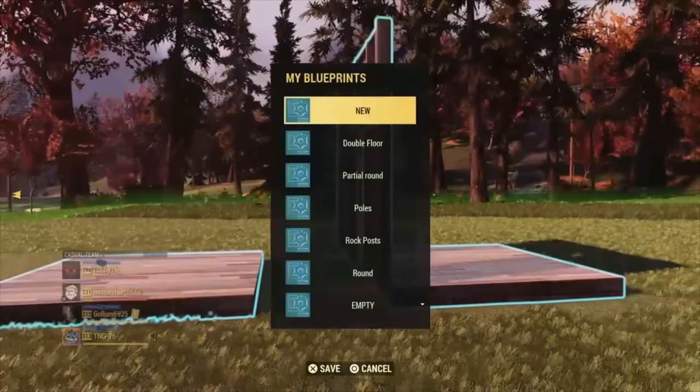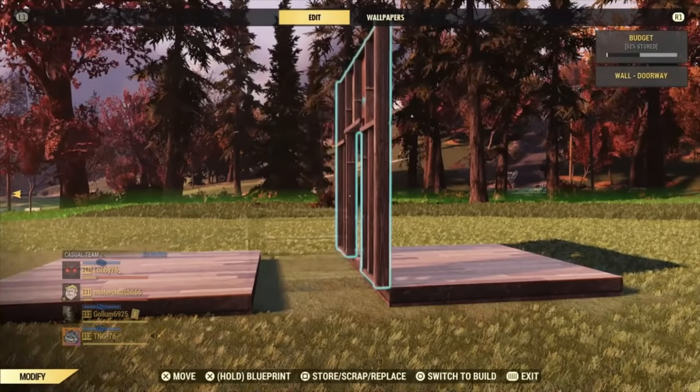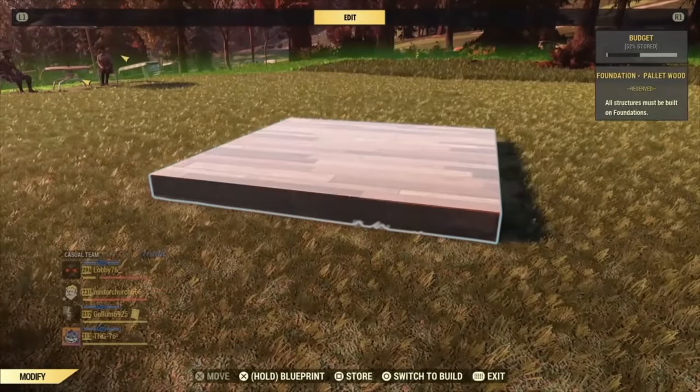Now blueprint all this — not the catwalk though. I've already got it down; it's called the double floor. So I'm going to store this and show you what that looks like when I've placed it down.